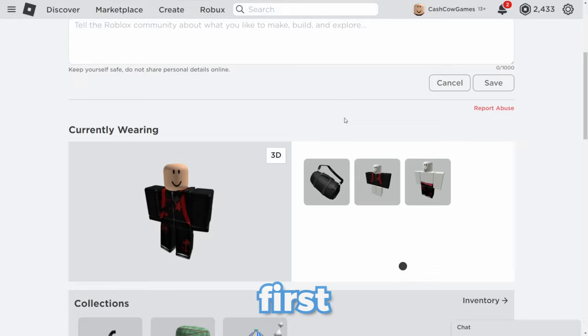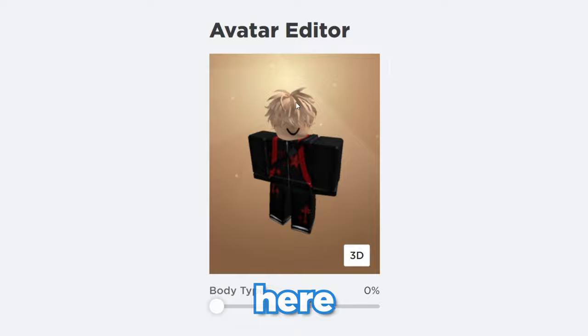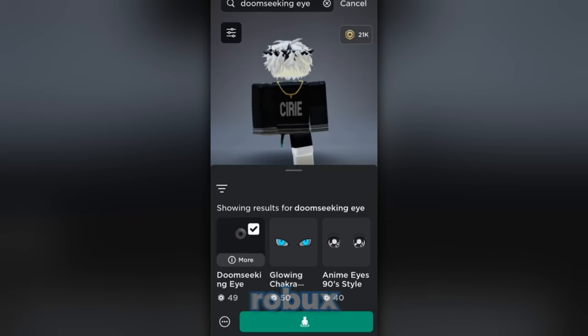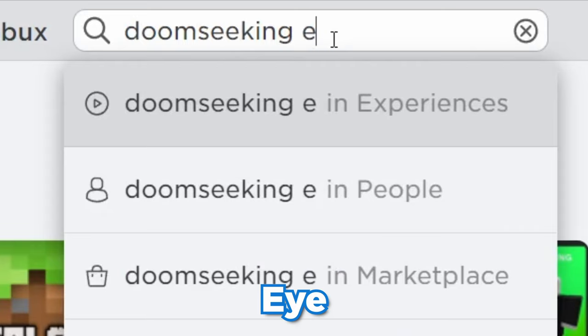So first I am on a new account right here. For this method you do need some hair. Let's have a look at this video as it claims to give you fake headless for very cheap. So go to the marketplace, search 'Doom Seeking Eye.' This counts as like a head — 49 Robux. I know there are cheaper ones which I will show you, but this one is 49 Robux and it does look pretty good, so let's try it out.